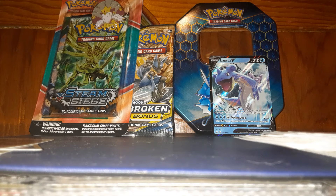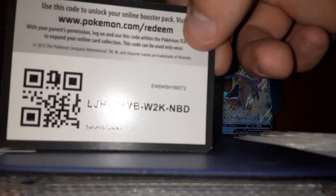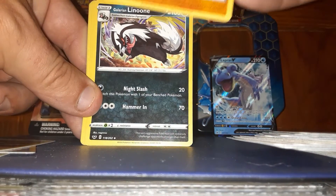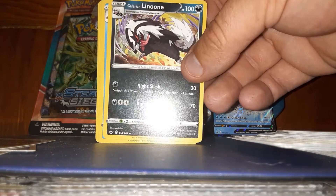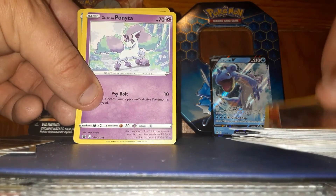Onto the next one — can we get anything? You get the code. In common, cool. Galarian Lindoon — I don't know how to say his name.